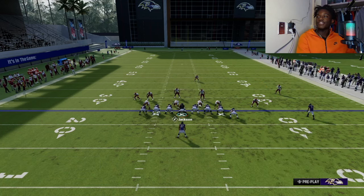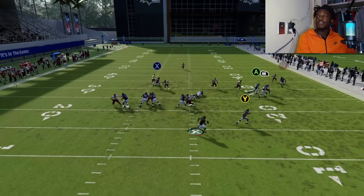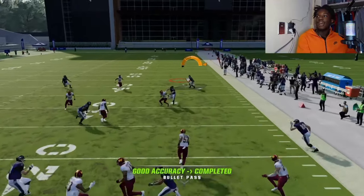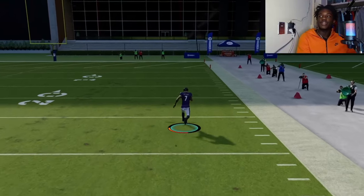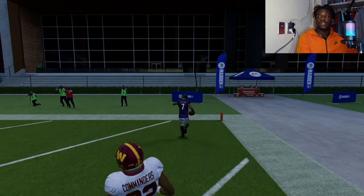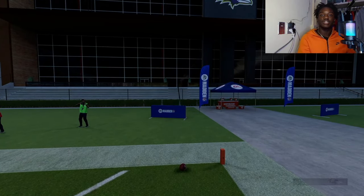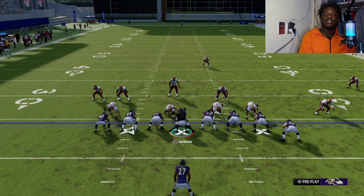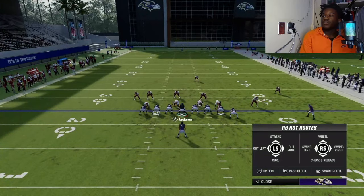A trick that helps me get the ball to Lamar Jackson every time I lateral it back with LB or L1: whenever I throw the ball to him, I look back at Lamar and then throw it. As you can see it works every time. But sometimes you'll get an animation where he'll throw it to the lineman or literally turn the ball over, so make sure you flick the stick down towards Lamar so you're looking at him — that's one way to guarantee he gets the ball.